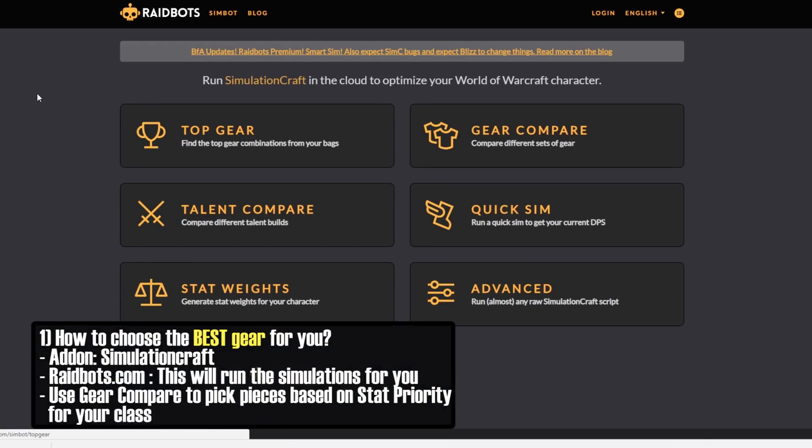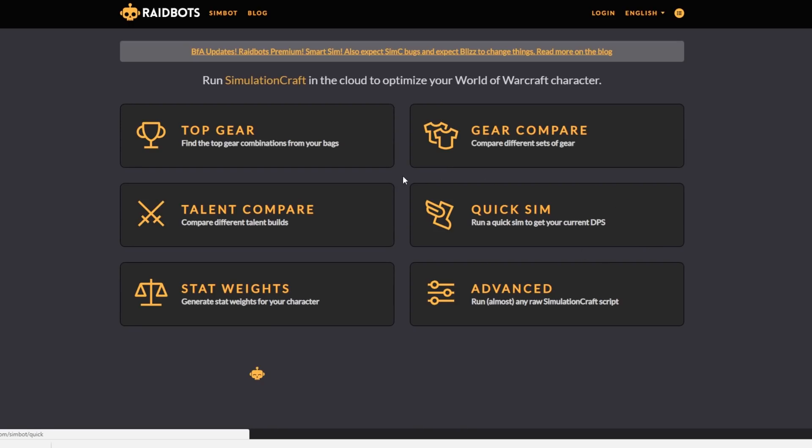Raidbots.com is an awesome website. It has a lot of different options. Top Gear is what we're going to be using. Gear Compare lets you compare different sets of gear. Quick Sim will run your character and tell you how much your theoretical optimum DPS is — that's a good shooting target. Talent Compare compares different talent builds given your gear so you can see what's going to do more DPS in certain scenarios.